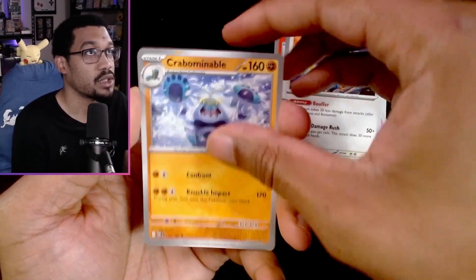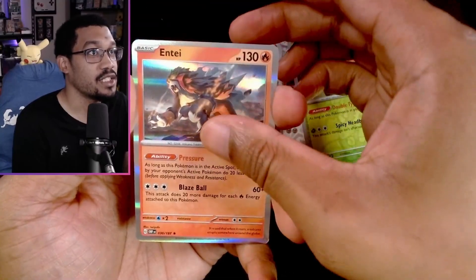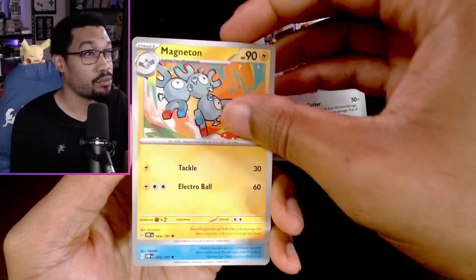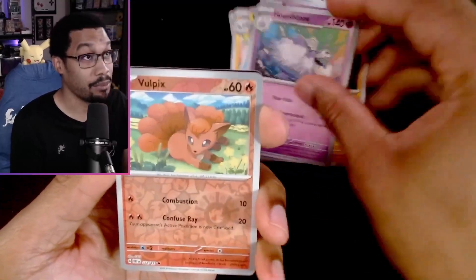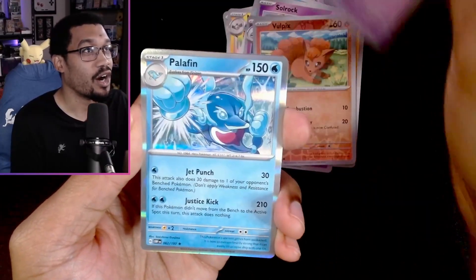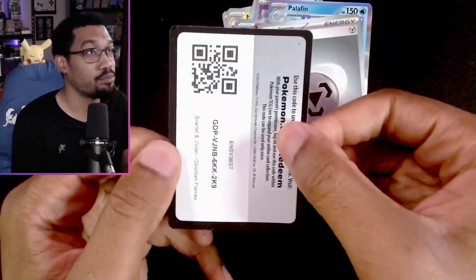Numel, Buffalant — let's see anything good. Scizor reverse. Entei — I feel like Entei is going to show up in the Pokémon TCG. I'm going to be building a deck as well, so I've been grabbing packs to look for cards for the deck I'm building. Oh, I think we got something — maybe not. I got bamboozled.